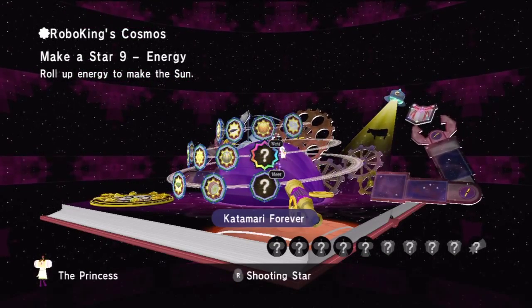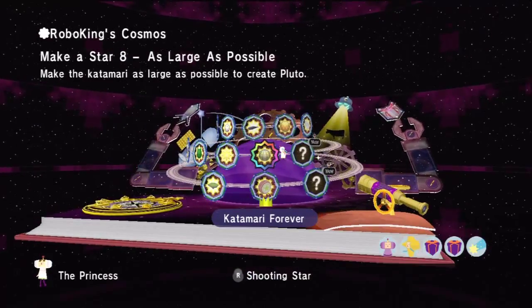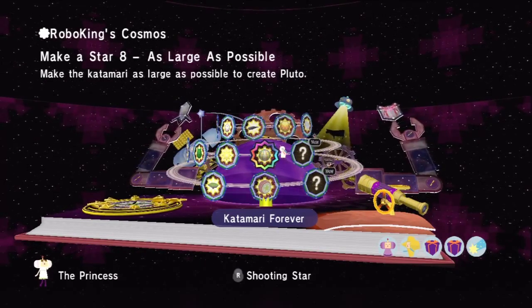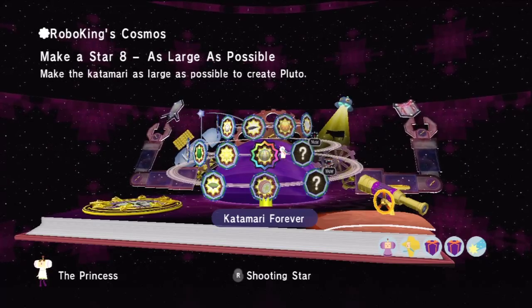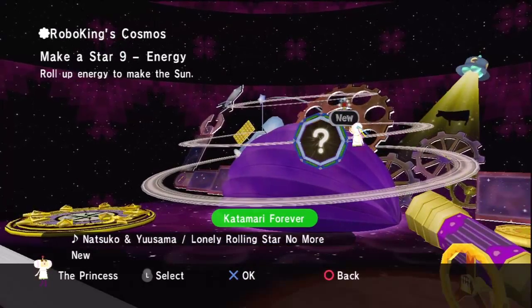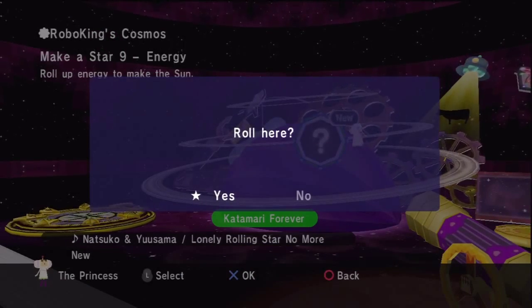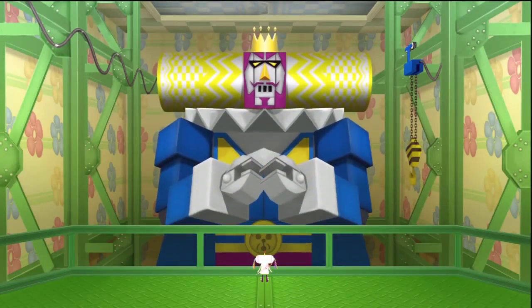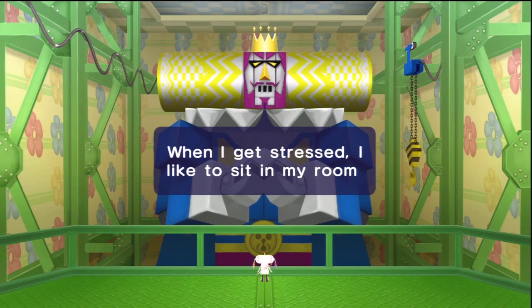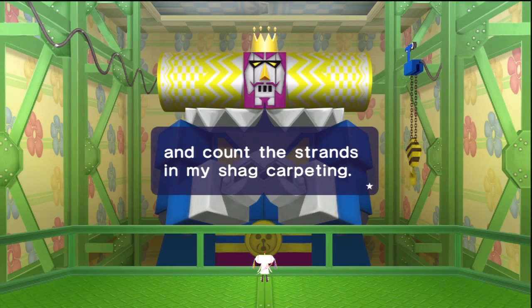That's a number that is quite larger than what we're used to. You can see here on Make a Star Eight we had two cousins, two presents, and a shooting star, and I felt like I had a lot on my hands that time — but wow, this time. All right, well, we better get started here. Let's get going to Make a Star Nine Energy.